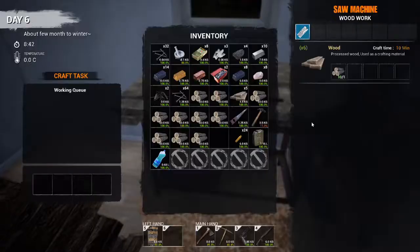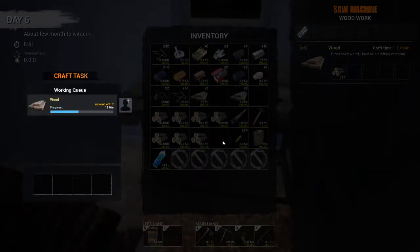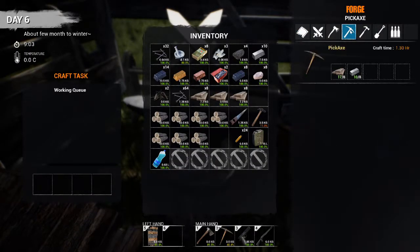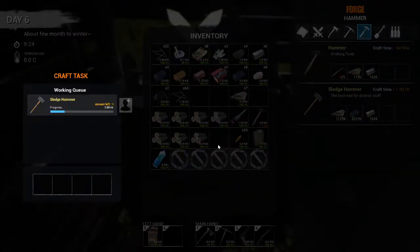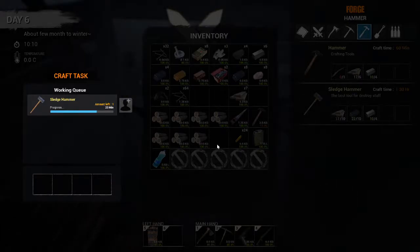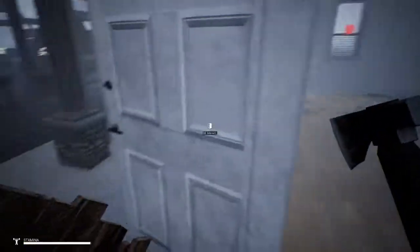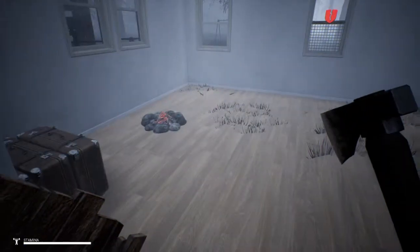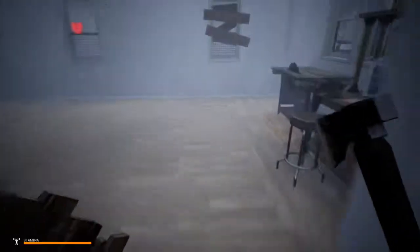I'm going to cut this up into a couple pieces. I can't remember what else I needed for the sledgehammer — that's it, I got it. Once you get the sledgehammer, it's so easy to get scrap and components, because the cars — it's like seven whacks and you got everything.